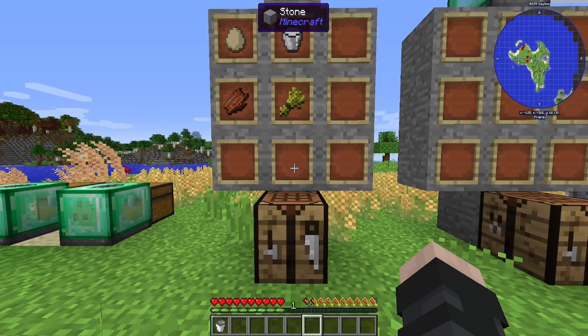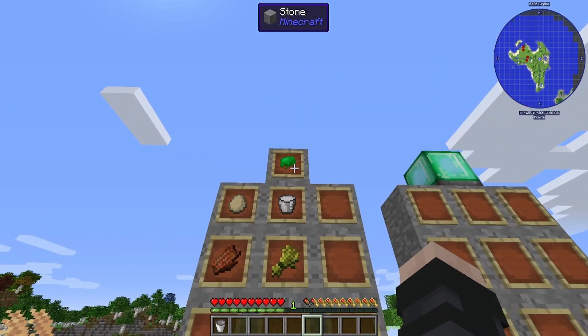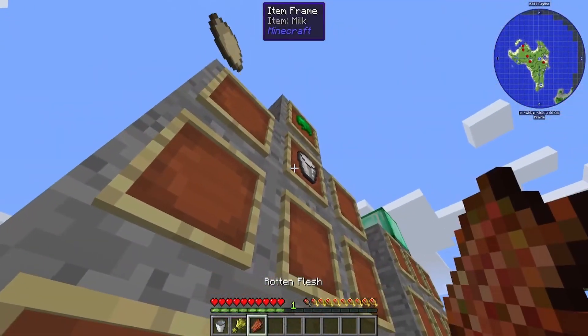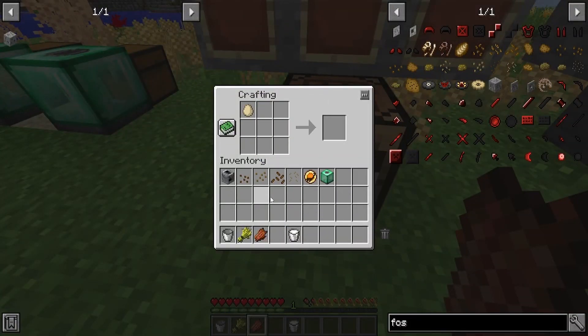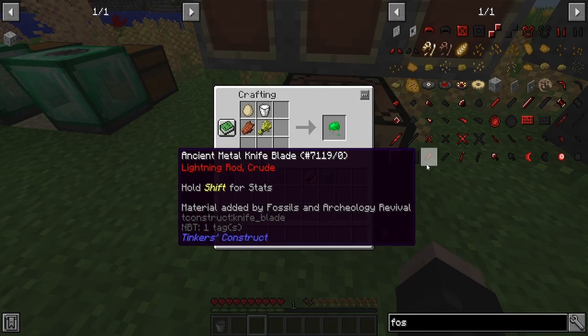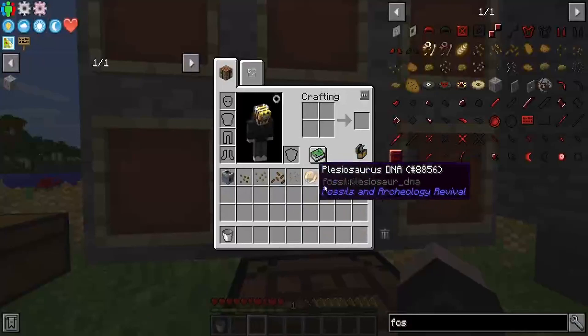For the culture vat to run, you need something called biogoo. Biogoo is this strange substance, and to make it you need: an egg, some milk, some wheat, and rotten flesh. You can arrange them in any order on the crafting table. If you're using Not Enough Items or Too Many Items, it may show you use a different egg, but you can use the regular egg and it will still make biogoo, and then you get your bucket back.